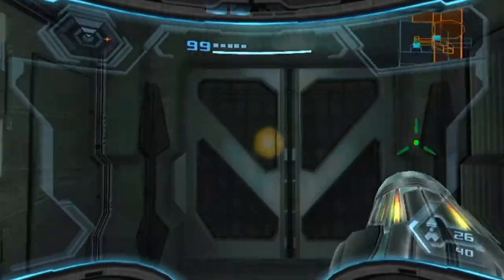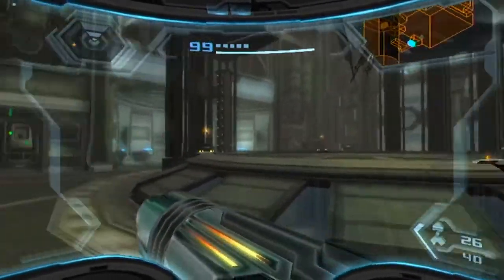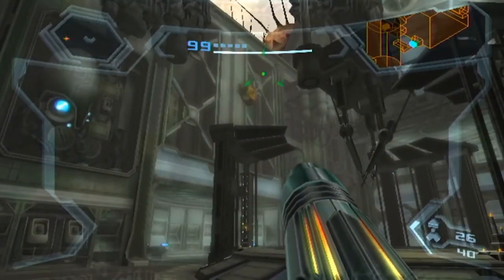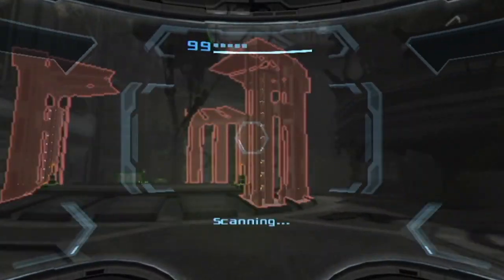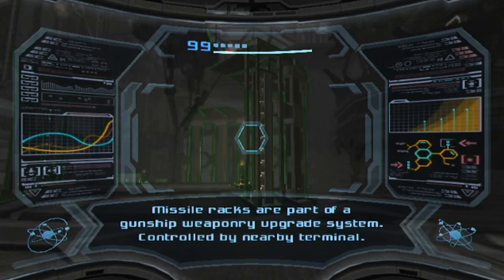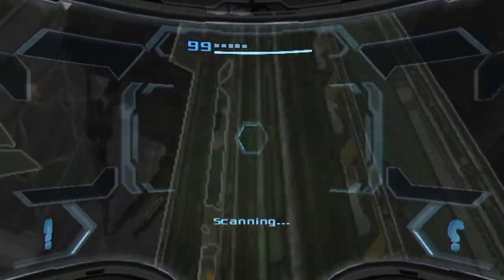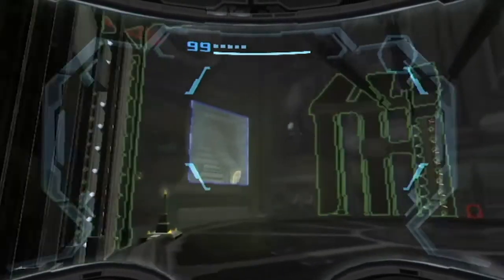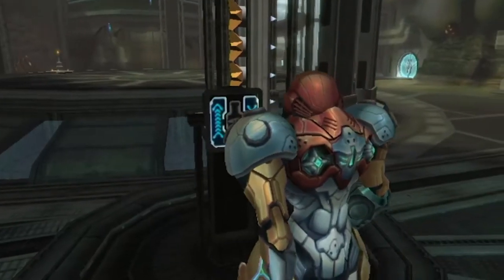Now if you look on the map, we are in the Federation Landing Site. There are some gragnol nests here so I'm going to take them out from a distance before they become problematic. These are missile racks - part of a gunship weaponry upgrade system controlled by a nearby terminal, which sounds cool. Up here is a bay door control system - I'll talk about that in a second because it's slight spoilers for what I want to show.